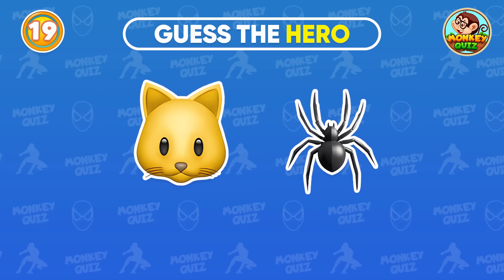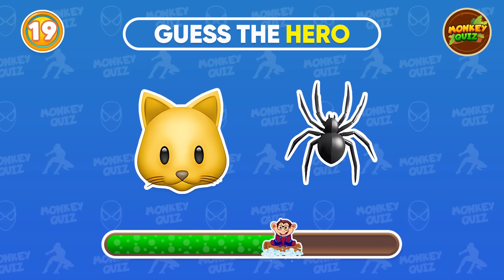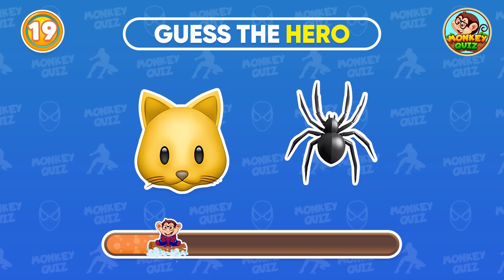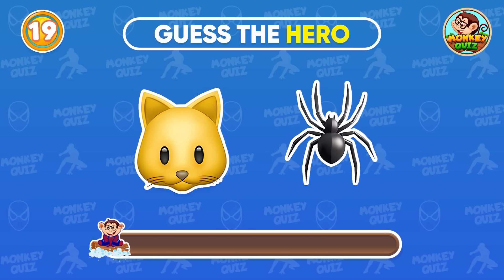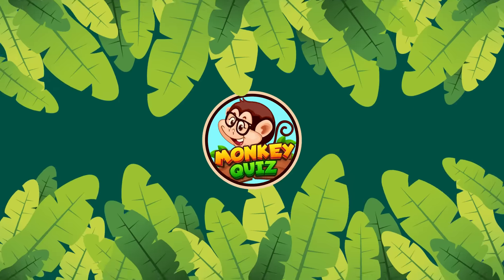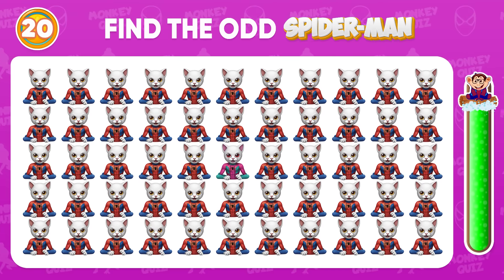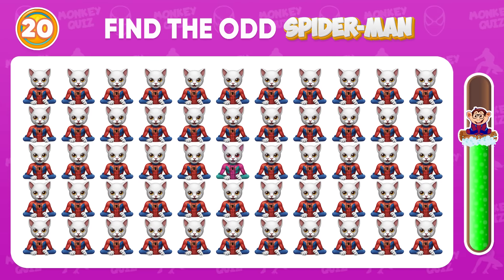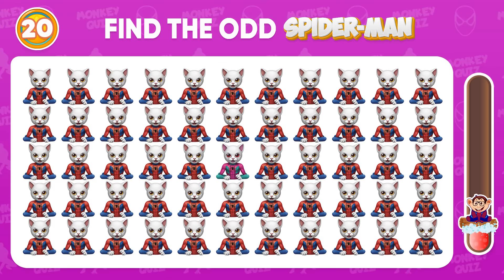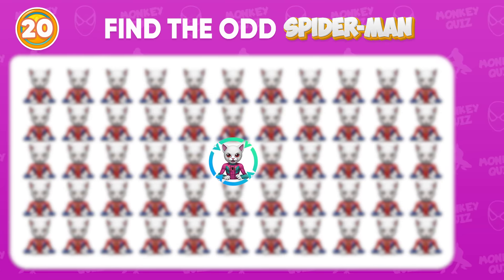The Venom emoji is located in the last position! Which hero do these emojis make you think of? Easy! It's Spider-Cat! Find the odd Spider-Cat emoji! Found it!